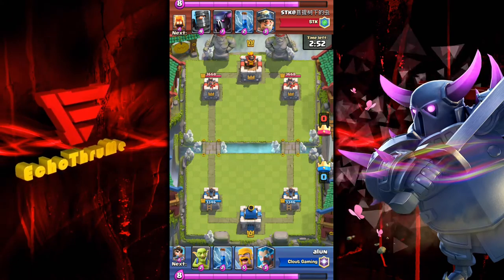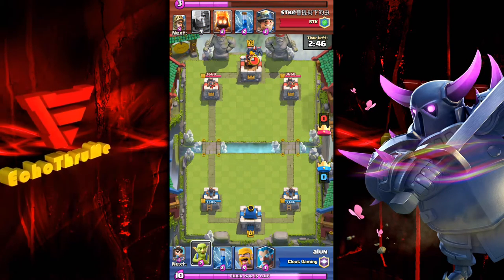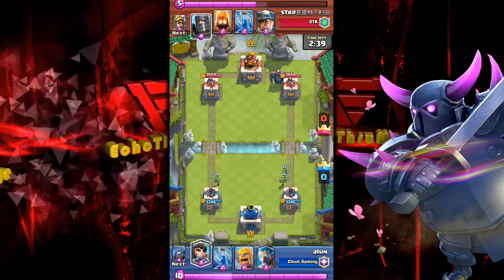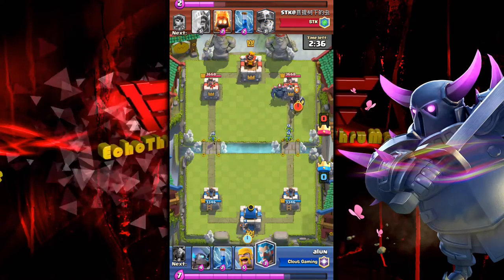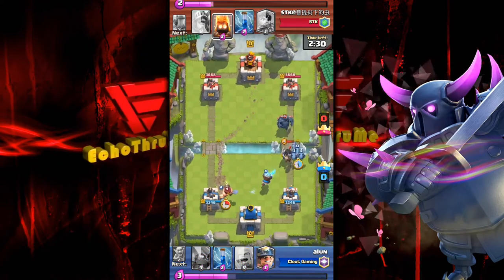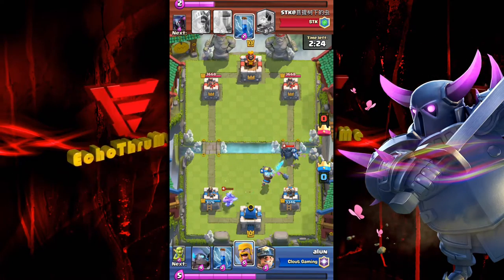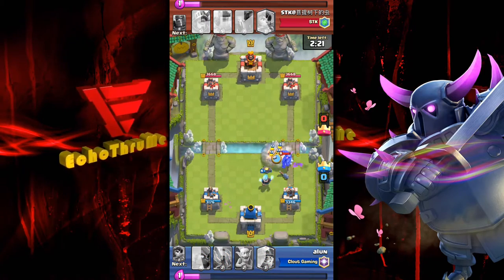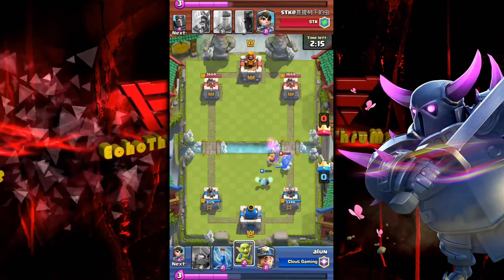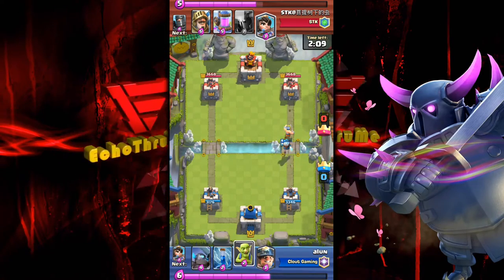Elune is a level 12 playing against a level 13, so a few extra hit points on those towers to deal with. PEKKA is played by the opponent, goblins played just to spend elixir and cycle cards, and the princess is played from afar. Elune figures all those elixir plays will go down the right-hand lane — tries to sneak the princess up there but it doesn't work. Barbarians thrown on that PEKKA, nicely done, taken out with the ice wizard and tower.